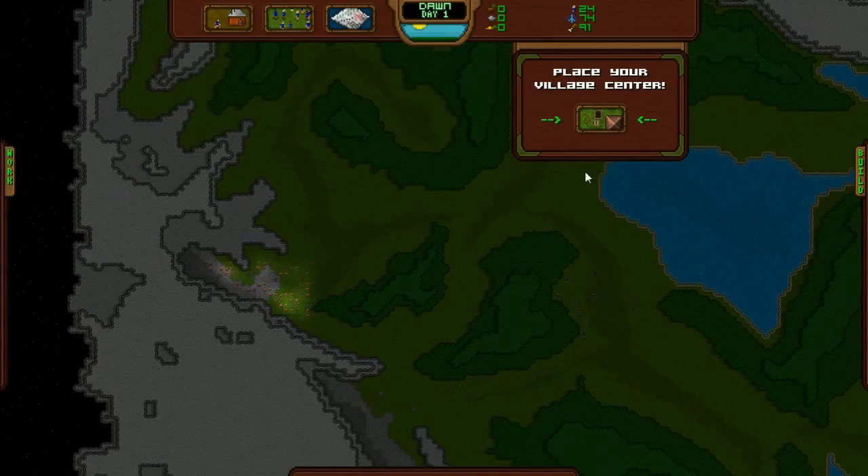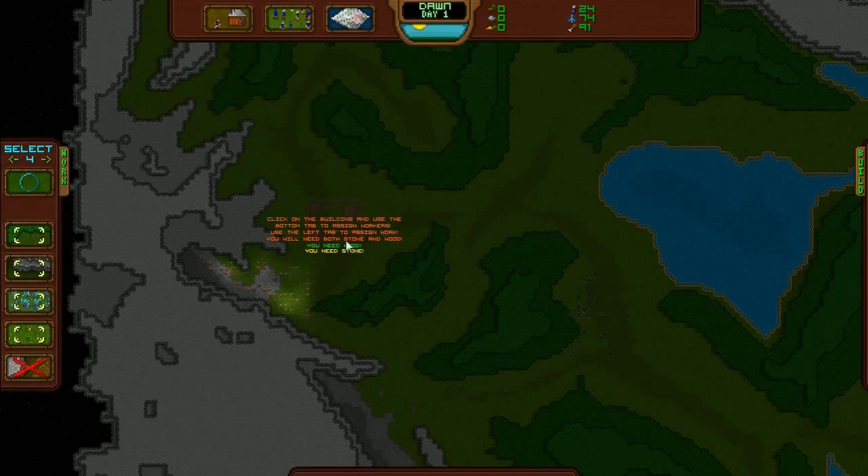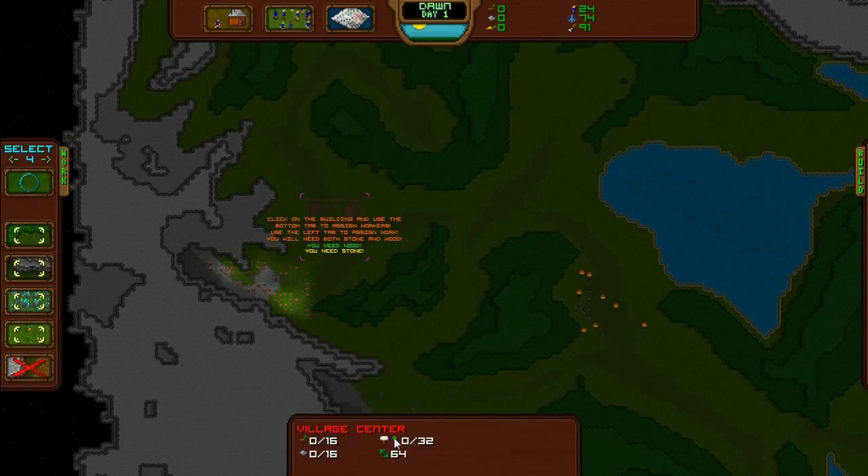Over there looks awesome. We've got wood, we've got stone, we've got crystals. So click on it, click the little plus, add all our villagers in.